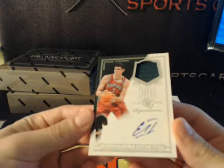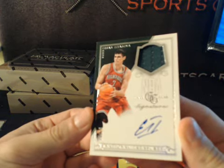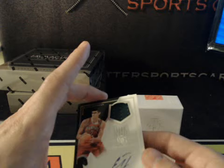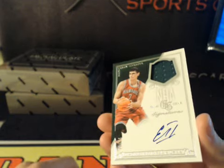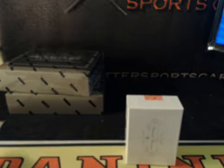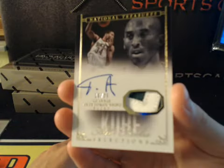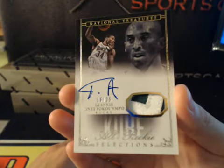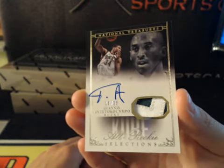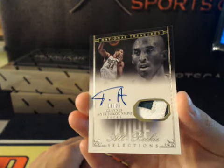We got Ersan Ilyasova for the Milwaukee Bucks, 70 of 75. Giannis — Kobe All Rookie Selections, 18 of 25, Patch Auto, on card. This was the hit I was talking about, not that Ilyasova. Boom. Yeah, kind of messing with you, kind of not.